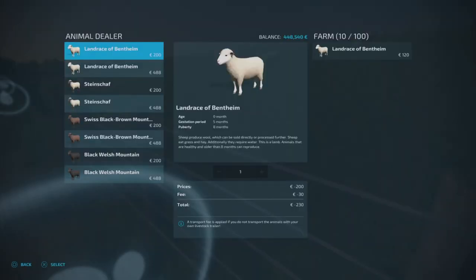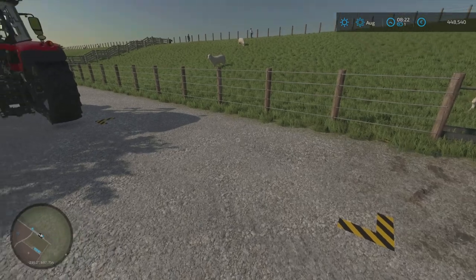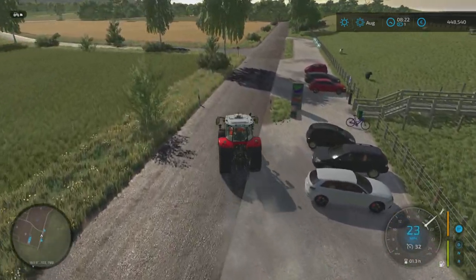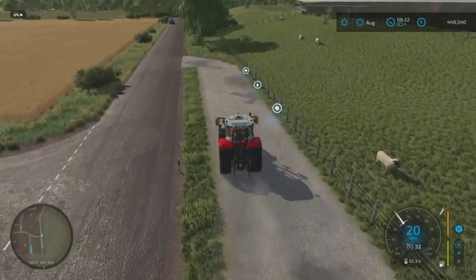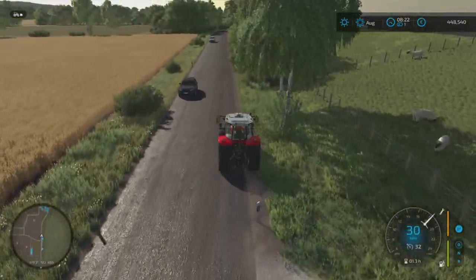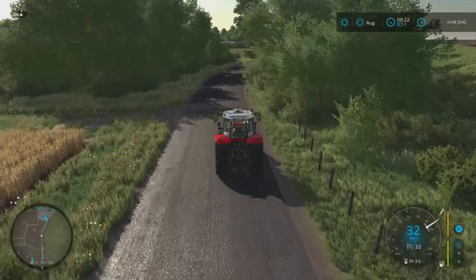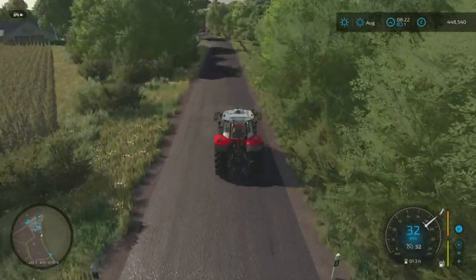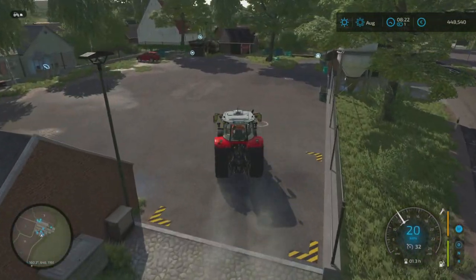The sheep pen already has 10 sheep in there - the one next door has 10 as well. They will need water and feeding - they don't have any feed and the wool will appear on the side. Next door is a different breed of sheep, plus one random black Welsh mountain one. The pigs you don't start off with - you'll have to buy them yourself. We do get two horses if you buy the horse pasture.